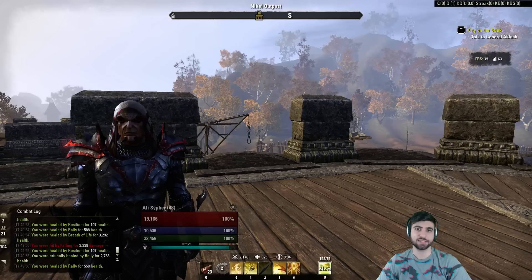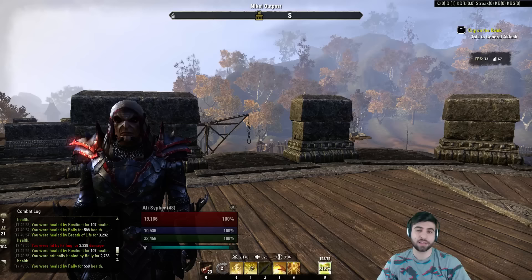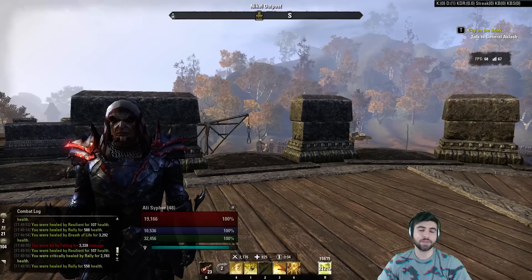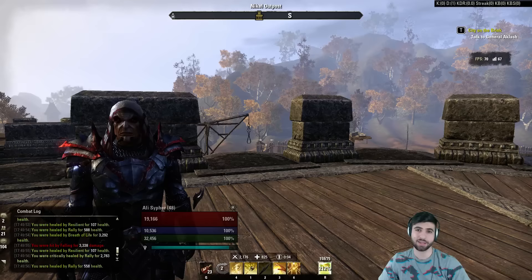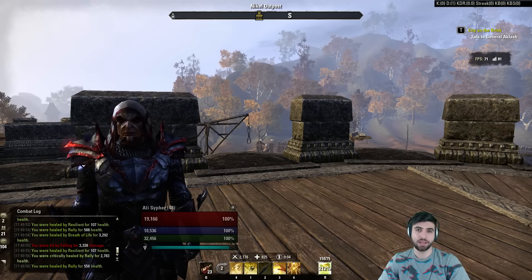My Templar right now is level 48, he's in Cyrodiil, he's battle-leveled to V15. Keep in mind he's using level 48 gear. It's very important before V15 that you're actually using gear that is your level. If you're using gear that is under your level, even by a few levels, you'll miss out on a lot of stats and bonuses. So it's a dual wield / 2H setup — let's start with the dual wield bar.